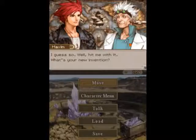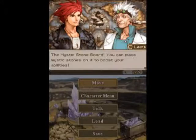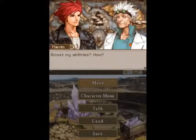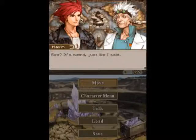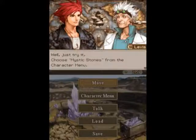Well, hit me with it. What's your new invention? The Mystic Stone Board — you can place mystic stones on it to boost your abilities. Boost my abilities? How? Well, I'm not really sure. I don't quite understand how it works myself. But you created it? See, it's weird, just like I said. Well, just try it.